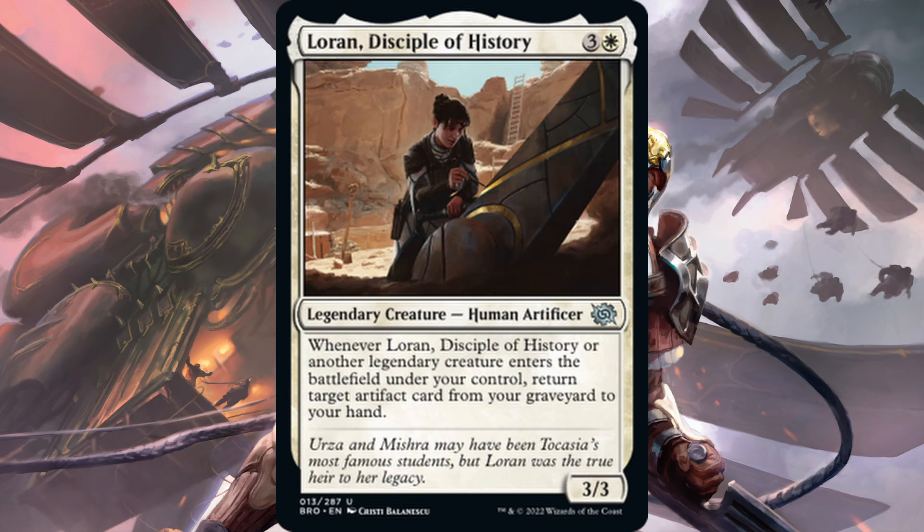Here we have Loren, Disciple of History — one white, three generic for a three-three uncommon human artificer. When this card or another legendary creature enters the battlefield under your control, return target artifact card from your graveyard to your hand. This is obviously a heavy build-around. I don't think this card is inherently powerful on its own. It could be fine in artifact synergy decks or maybe the Esper Legends deck if artifacts matter, but it's such a heavy build-around with no standalone value that the payoff would have to be significant. Right now, I don't think it will see play.